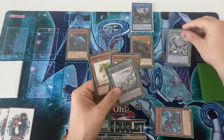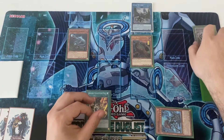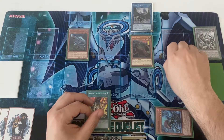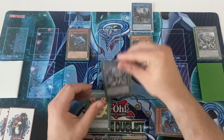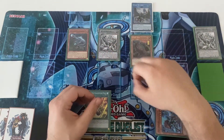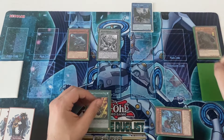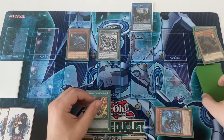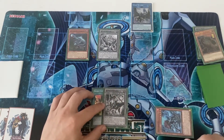Activate Scrap Wyvern's effect: special summon a Scrap from your graveyard and pop a card on the field. You pop the Scrap Raptor again. Then chain link one Raptor, chain link two Scrap Wyvern, to special summon one from the deck. You special summon another copy of Raptor from your deck, destroy Giant Rex, and Raptor's effect as chain link one resolves to add you Scrap Chimera.